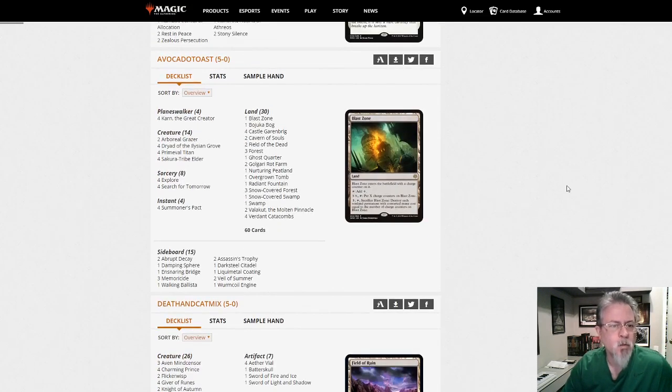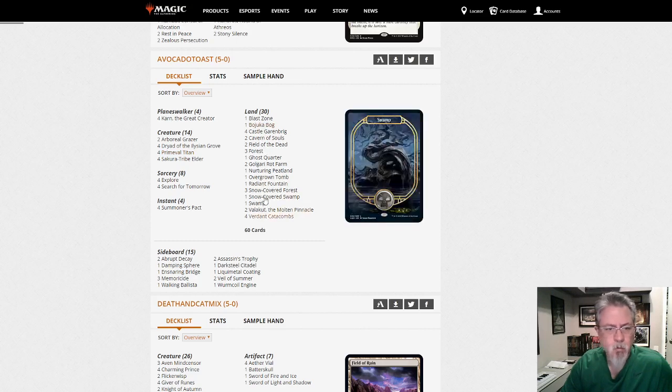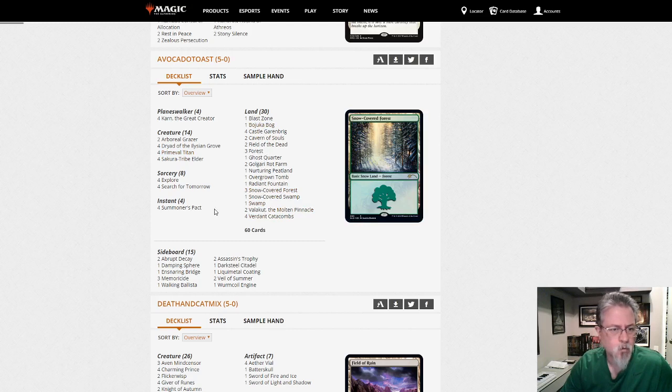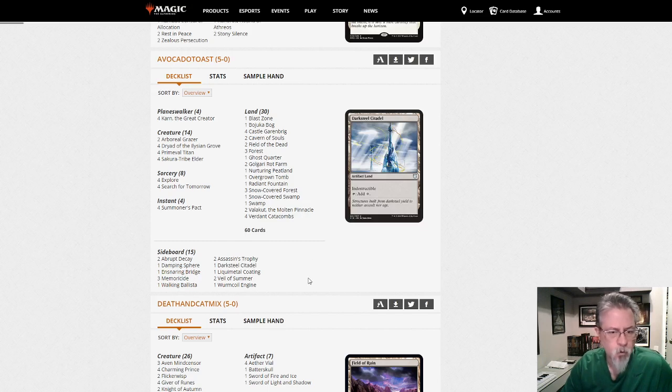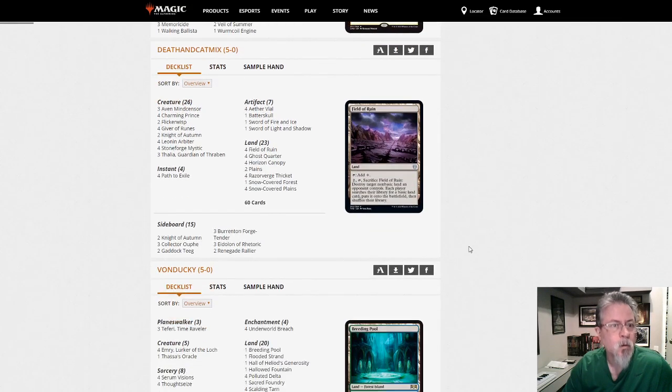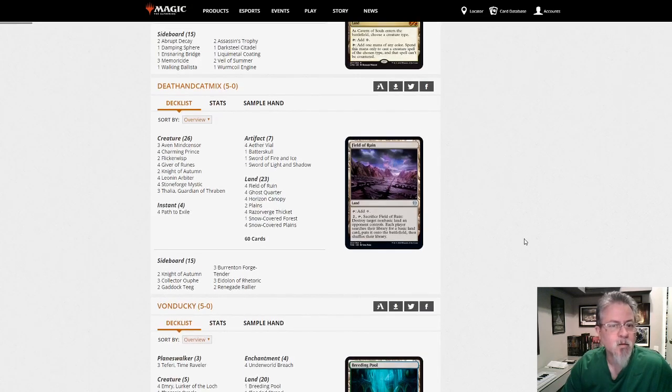Avocado Toast with a Black-Green deck — this is a newer take on Valakut Titan decks with Karn, and that's an interesting twist. Thirty lands, Ballista, Bridge, lots of good stuff in the sideboard for Karn to find, Liquid Metal Coating for opposing land hate. We're going to see a lot of Titan decks today.